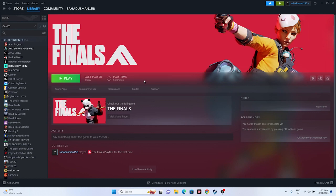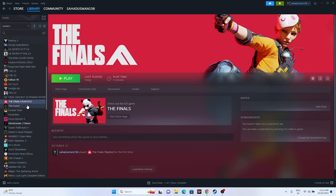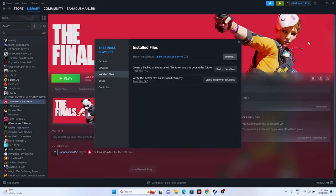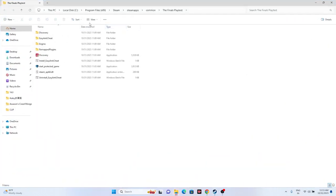Next, we need to launch the game from the installation folder, not from Steam. Most of us launch the game from Steam directly, which is why we are having many issues. Right-click the game, go to Properties, go to Installed Files, and click Browse. That will take you to the installation folder — This PC > Local Disc > Program Files x86 > Steam > SteamApps > Common > The Finals. Launch the game from the application there and it should work fine.